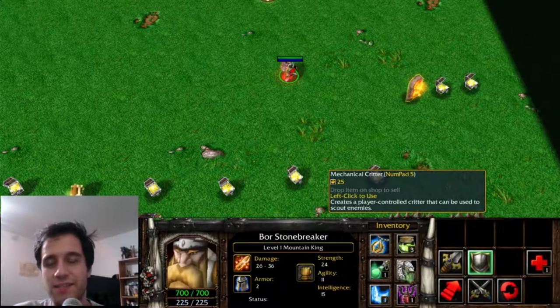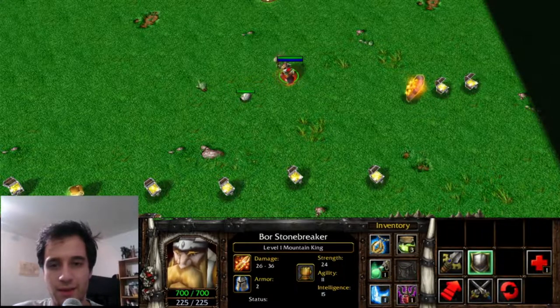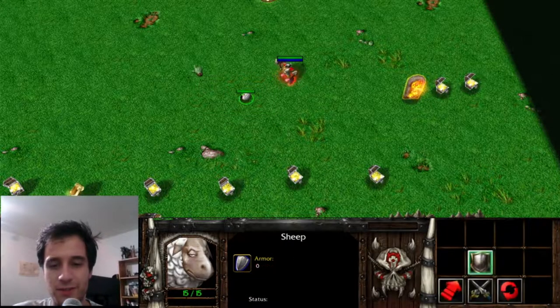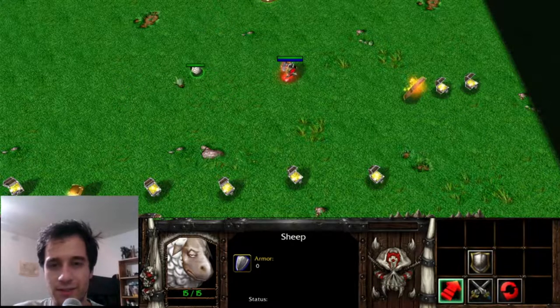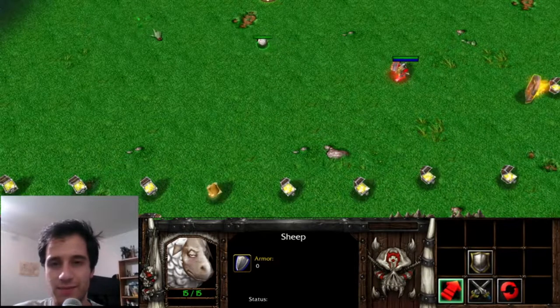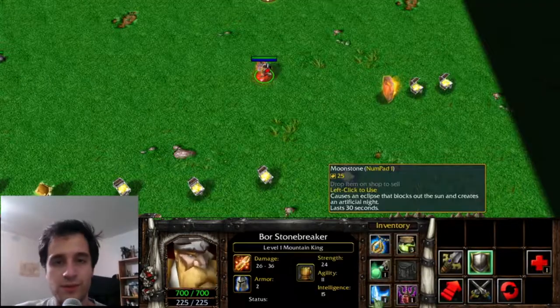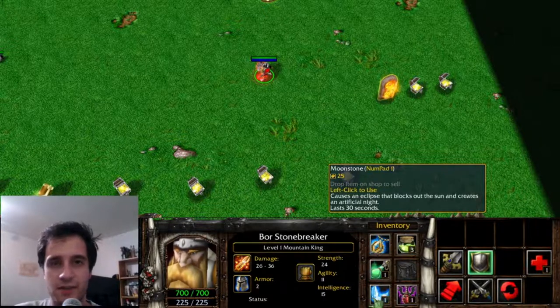Mechanical Critter is the basis of the Courier. When used, it creates a controllable unit which you can move around the map. This unit in Dota 2 has been given the Backpack ability, which allows it to carry items. Moonstone, when used, transforms day into night and is the basis of Night Stalker's ultimate.